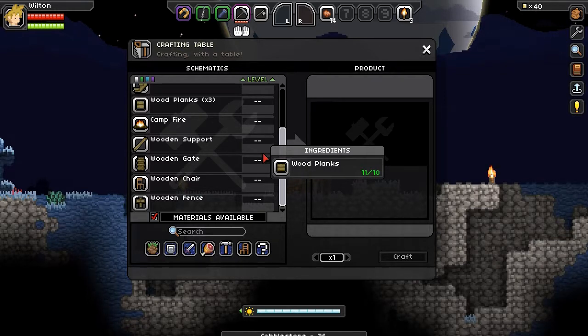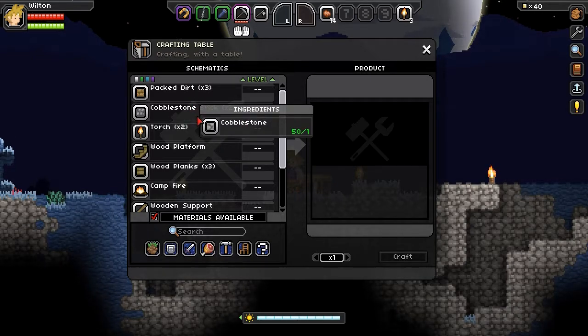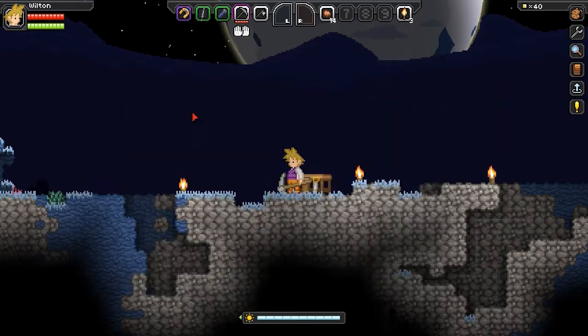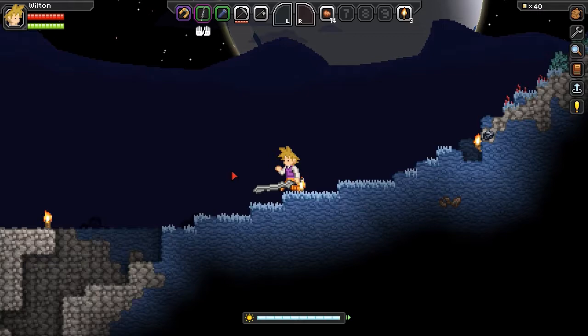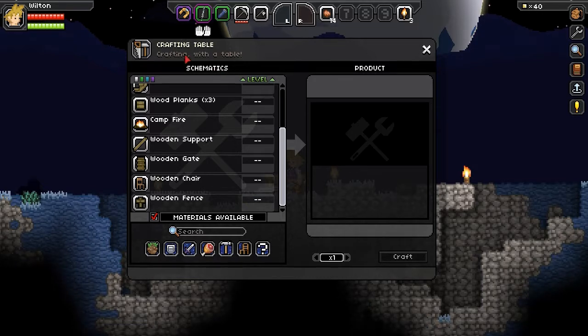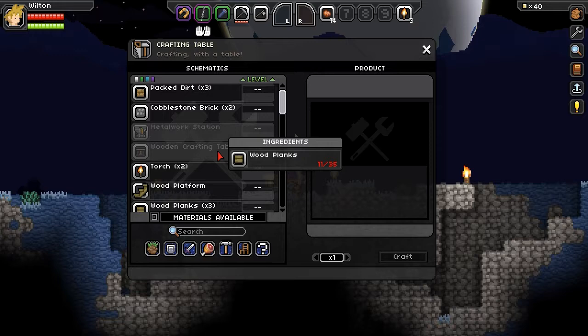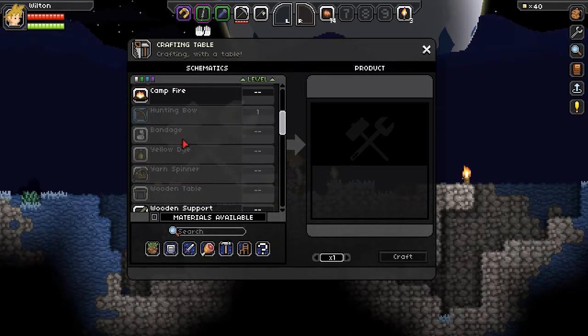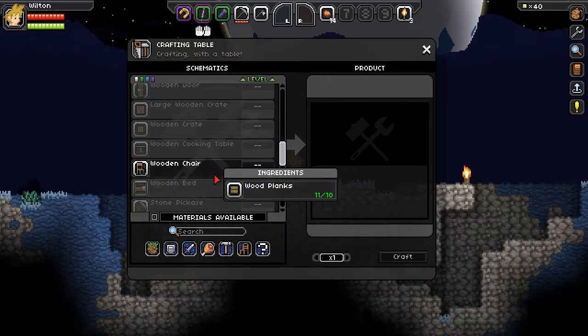What do we want to build, though? We should build a house, but I don't even know how important that is. Let's explore. Before we explore, can I make a bow? I cannot. We should slowly work through the tutorial stuff. So let's view everything. Ooh, a metal workstation — nice. Bandage. Yellow dye. Yarn spinner. Somebody's coming — I'm going to try to ignore them for now.